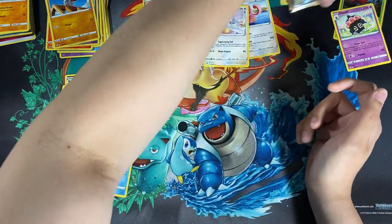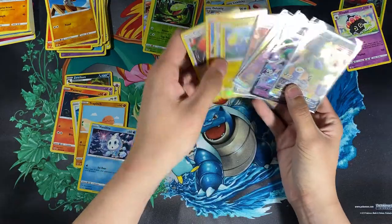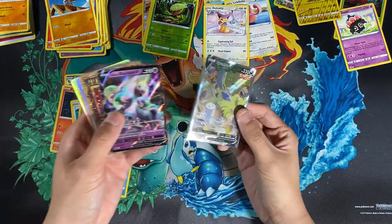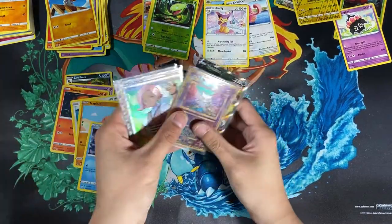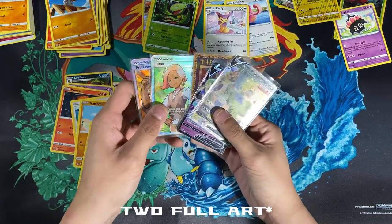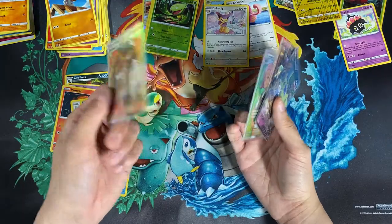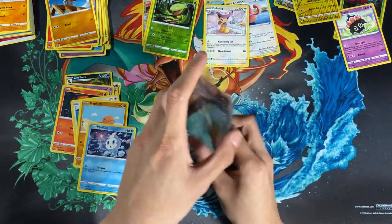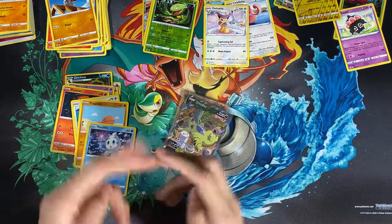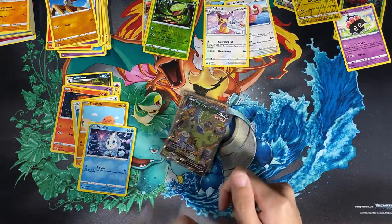That's what we pulled for this whole opening. The standout cards we managed to pull: the Tyranitar V alternate art, Rapidash box, the Ancient Mew — which was already a given purchase — and then two full-art cards: Ilima and Professor Kukui from Alola. This was a really good opening. If you enjoyed the video please hit that like and subscribe button, and as always thanks for watching — until next time.